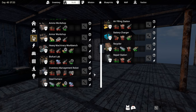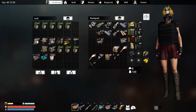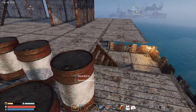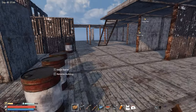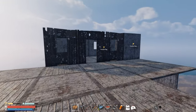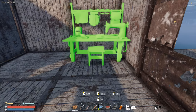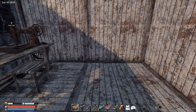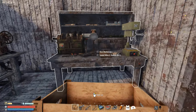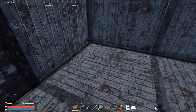We need a steel furnace — two glasses, ten glasses. I have everything back in the base. Okay, we really need to start working on this entire base. Armor workshop — this can go over there and this one over here. Actually, it's definitely better this way.